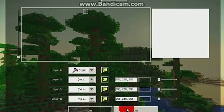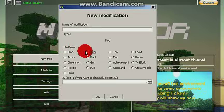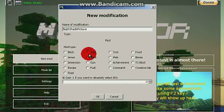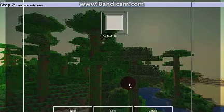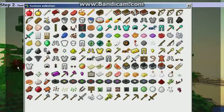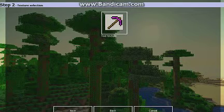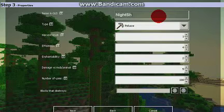Never mind, it's done now. Click exit, hit new mod, go to item, name the modification 'TheShade' — no spaces. Then hit tool, and go to tool texture. This will come up and show all your stuff. It's my Nightshade pickaxe, so I select it and hit select, then next. Name it 'Nightshade Pickaxe' and click pickaxe.